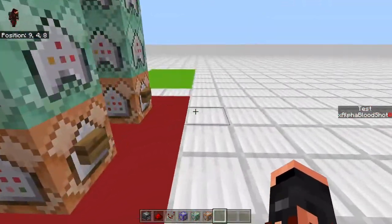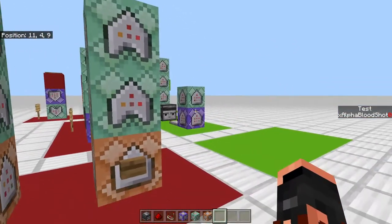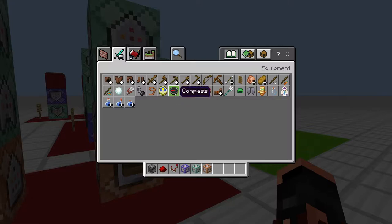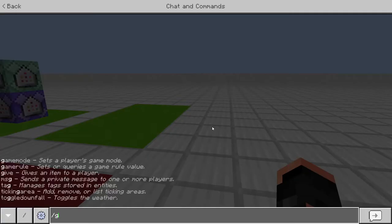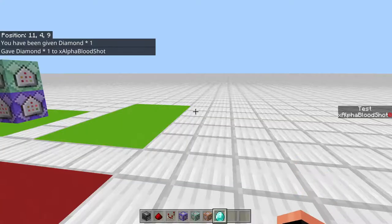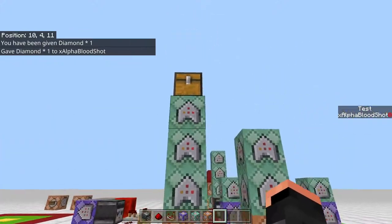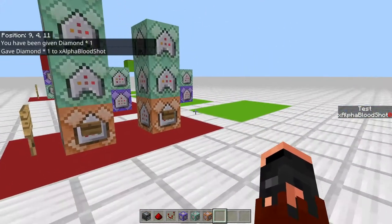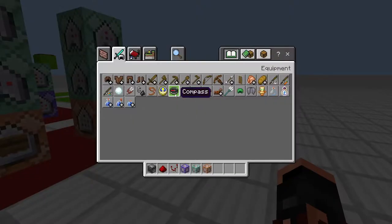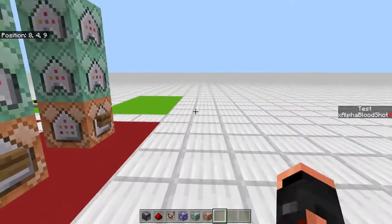We'll get started with the buy shop. The first option is basically just showing you how to give yourself a simple item — nothing special, just like giving yourself a diamond. But in Bedrock Edition you cannot give yourself an item with a custom name or a custom enchant, and that's where the second option with the chest comes into play.